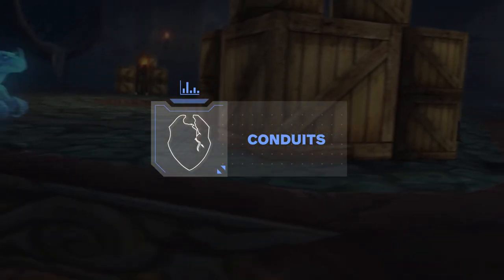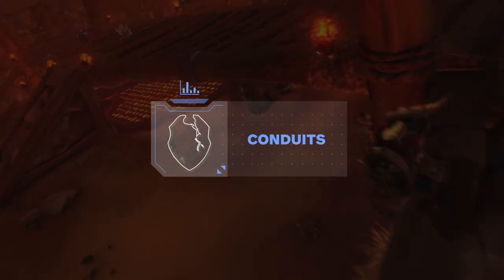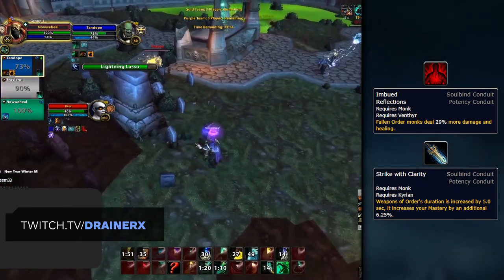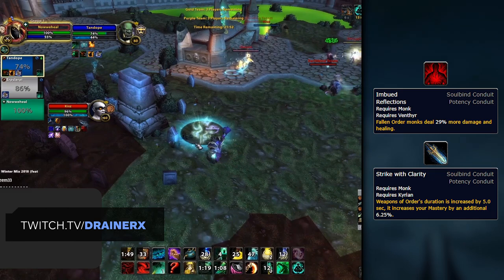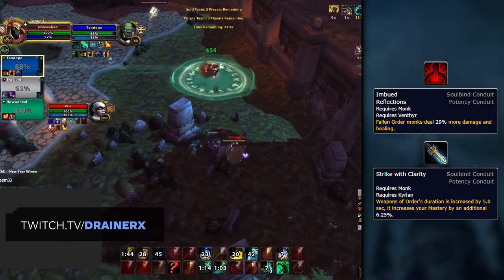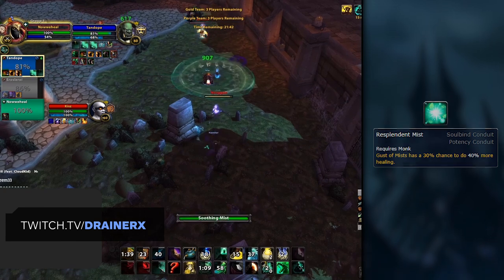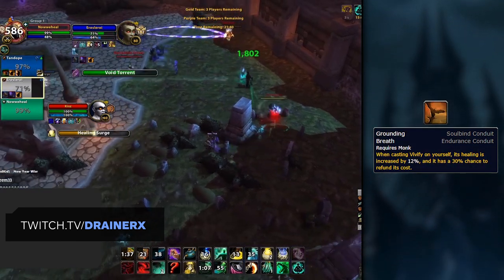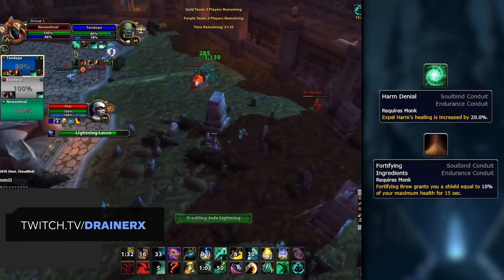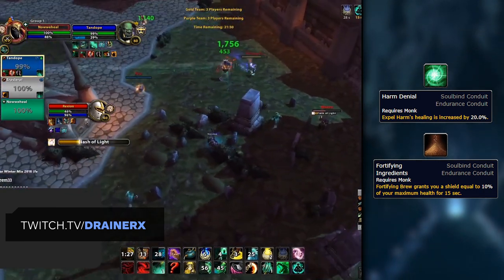You'll also need to pick up a bunch of Conduits that fit into your Soulbind tree, which are split up into three different categories: Potency, Finesse, and Endurance. Starting with your Potency Conduits, you'll want to pick up your Covenant-specific Conduit — so Imbued Reflections as Venthyr to greatly buff your already strong Fallen Order, or Strike with Clarity as Kyrian. Then Resplendent Mist should be your second Potency Conduit for the increased healing from your mastery. Grounding Breath is then your best Endurance Conduit and greatly helps in efficiently keeping yourself alive. Both Harm Denial and Fortifying Ingredients are decent alternatives, but overall don't provide as much value as Grounding Breath.